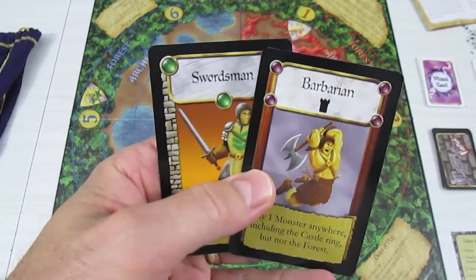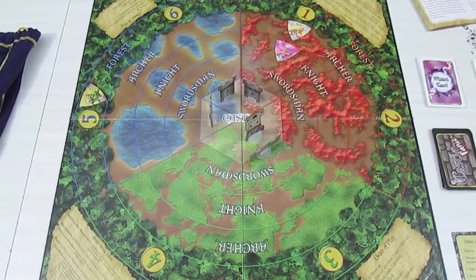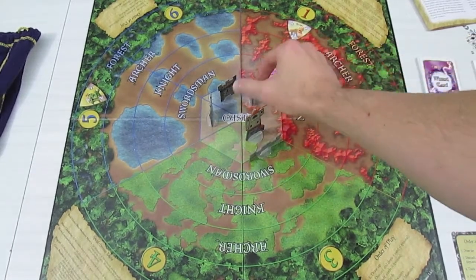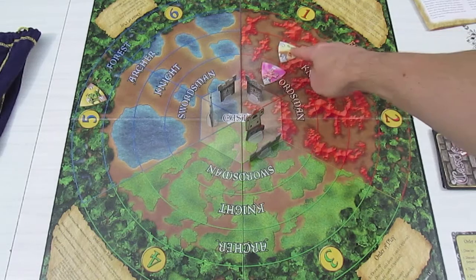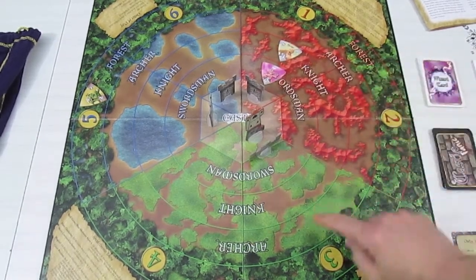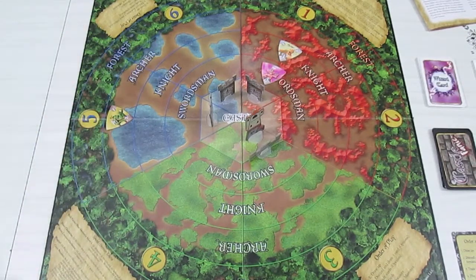I'm going to hang on to the Barbarian and the green swordsman. Now we're into the move monsters phase. The imp moves up one, which I don't like. Cyclops moving up one, which I also don't like. Nothing in two, three, or four. Our orc moves up in five, nothing in six.